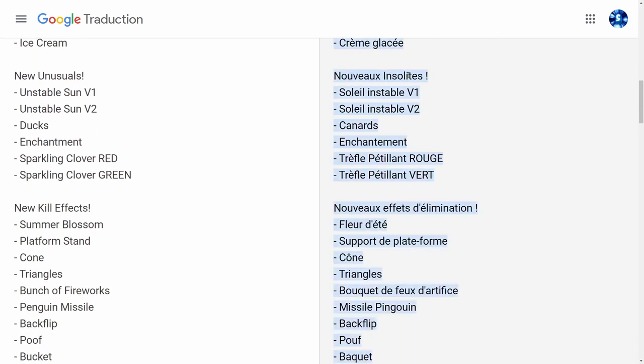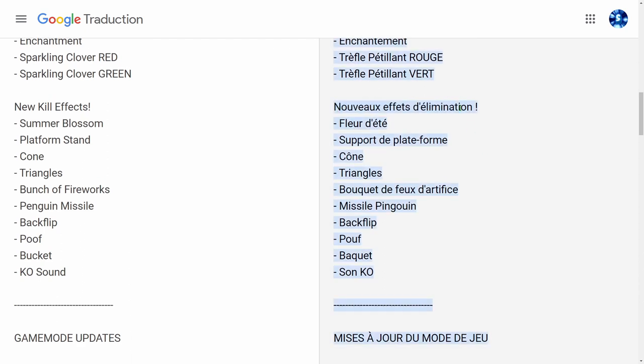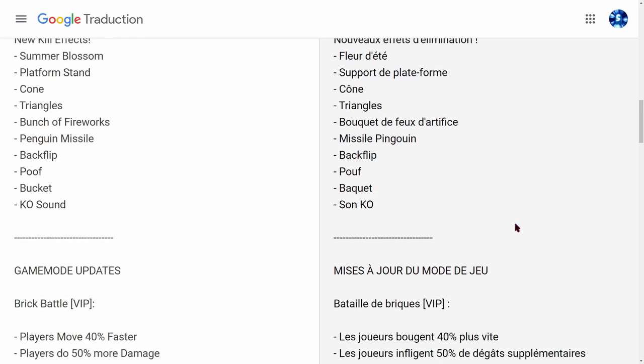Nouveaux insolites : Soleil instable V1, Soleil instable V2, Canard, Enchantement, Trèfle petit en rouge, Trèfle petit en vert. Nouveaux effets d'élimination : fleur d'été, support de plateforme, cône, triangle, bouquet de feu d'artifice, missile pingouin, backflip, bucket, et son KO.